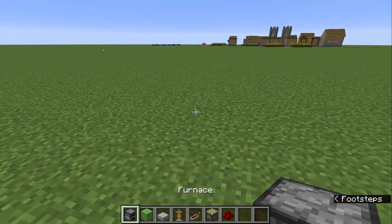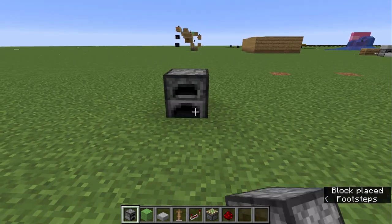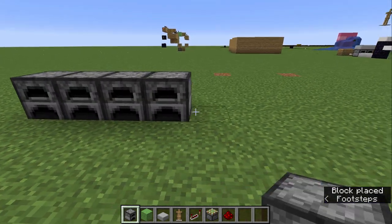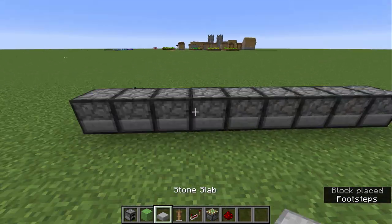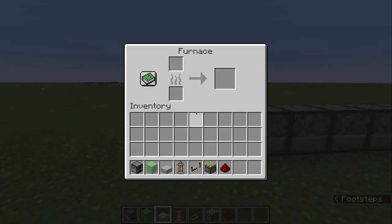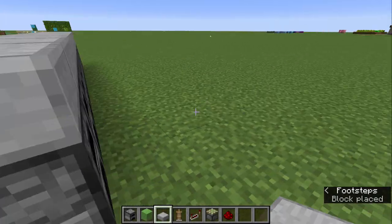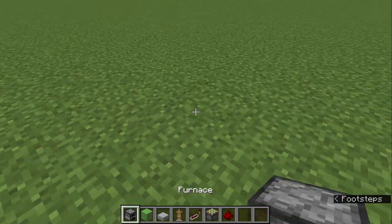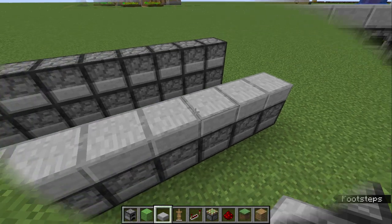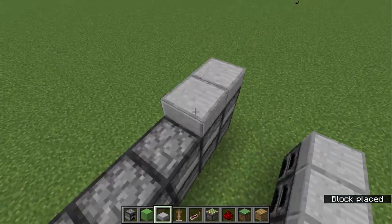To start off, I'd recommend using a furnace, but you can use any immovable blocks. Just place nine of them across. And then put any sort of slab — I like to use stone slabs because it matches with the furnaces. Two blocks apart from here, place another row of furnaces. Make sure you've got stone slabs on the top.